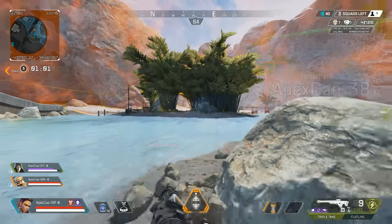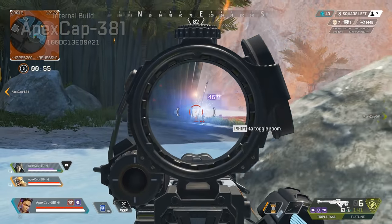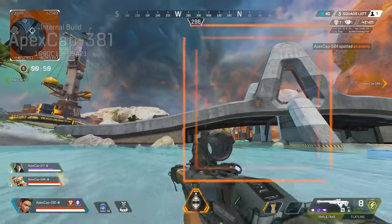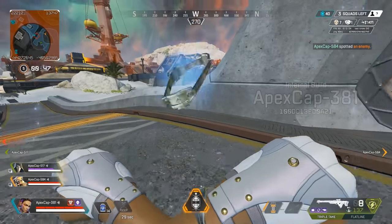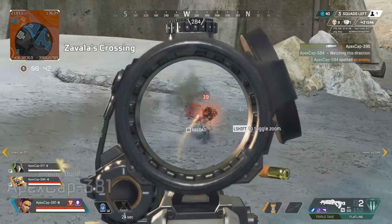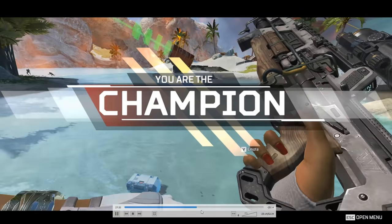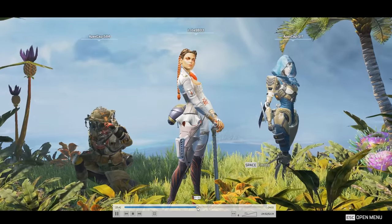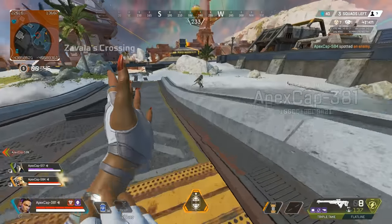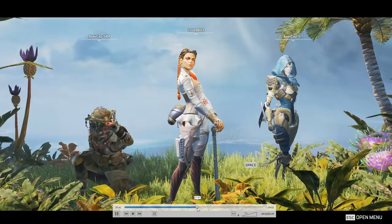If you're struggling, use a gravity cannon to reposition. There's a gravity cannon on the right but if you take it you can't stop midway up. The biggest tip and takeaway is to play whatever cover and geometry you have. We're flying here and this is the end screen — let's take a look at it because I know it's new for some people.